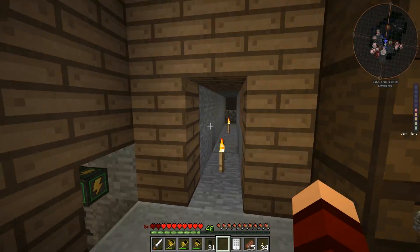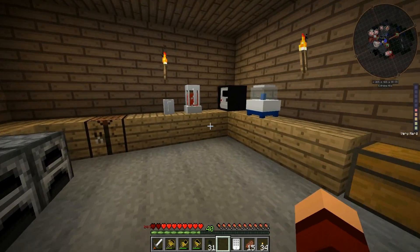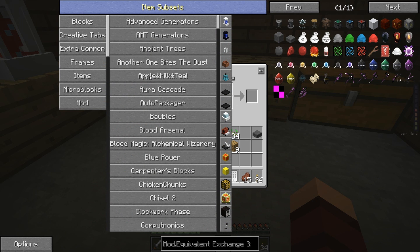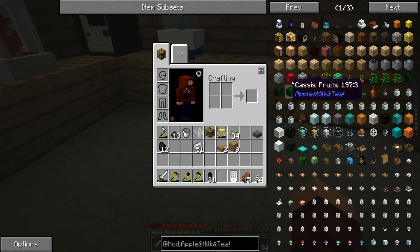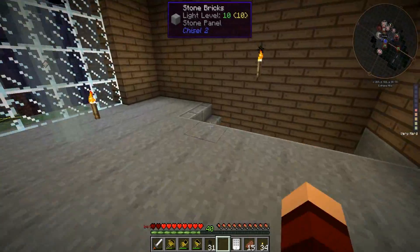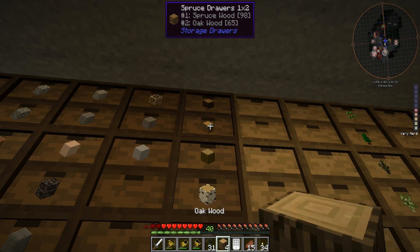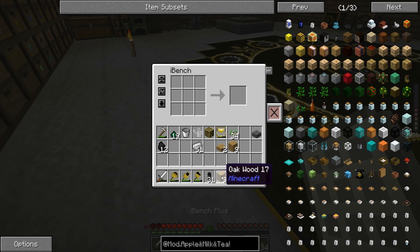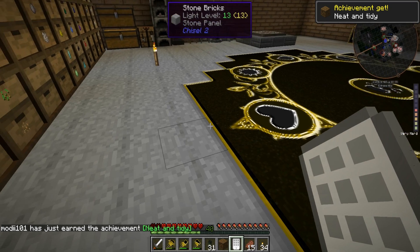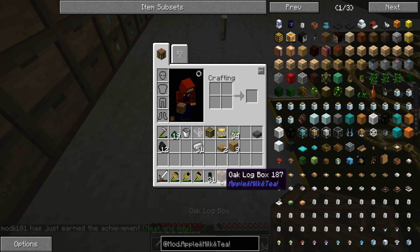So we got that going - I don't know what the heck's going on down here. For the rest of this episode let's kind of get back and play with this Apple Milk and Tea thing. Let's get this up because there's some other stuff in here I didn't quite understand. Let's try to make some of this stuff and see what it is and what it does. The first thing we're going to make is one of these - oak log box.